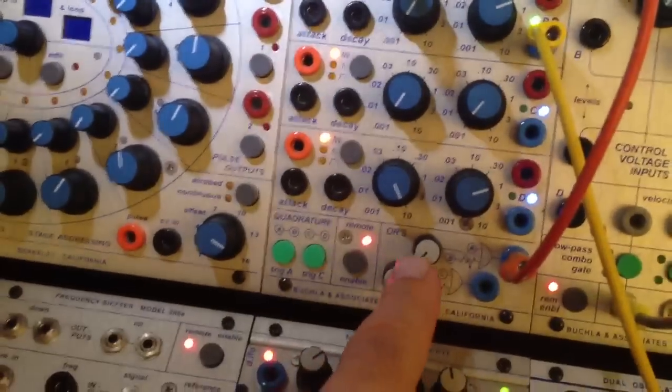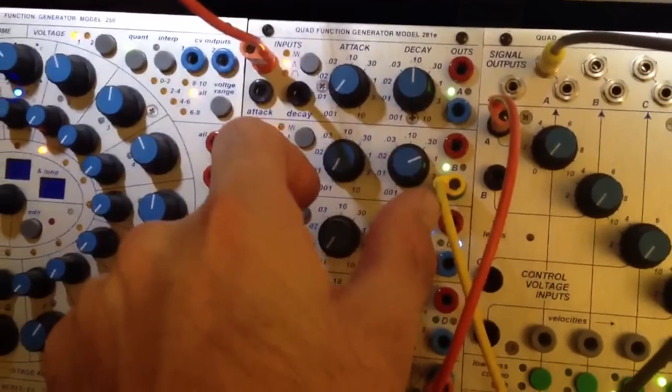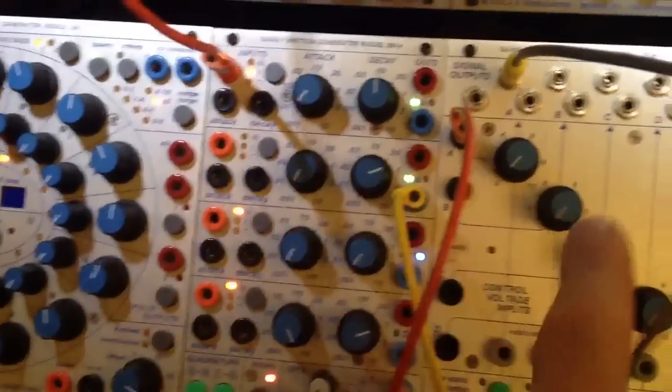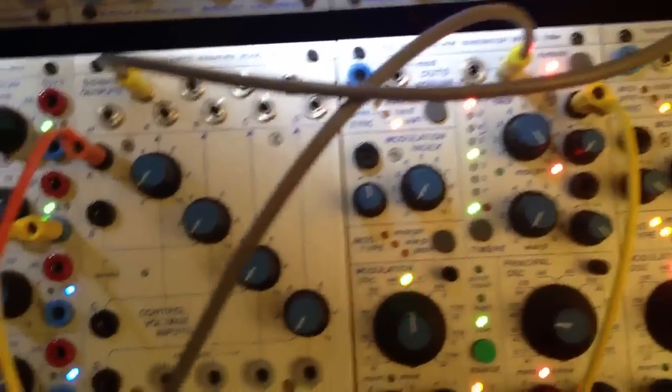And as I wind the ore counterclockwise, it's going to blend — it's basically going to let you hear more of the bottom, or channel B, through here. And that means you're going to hear more of the distorted red channel.